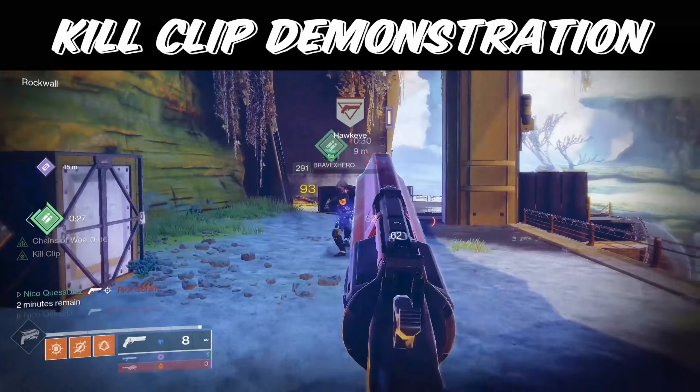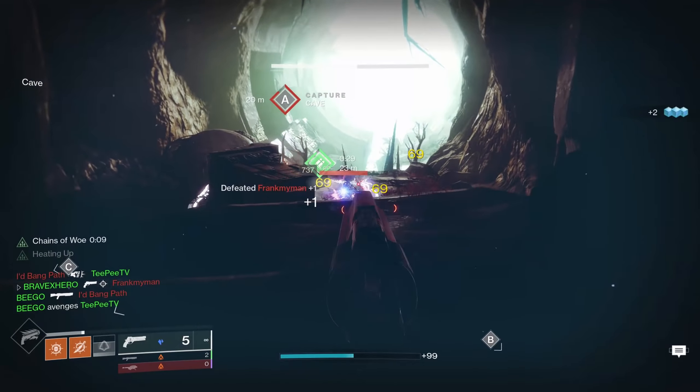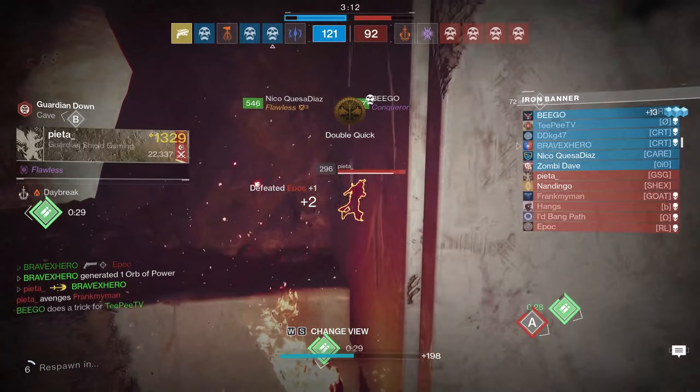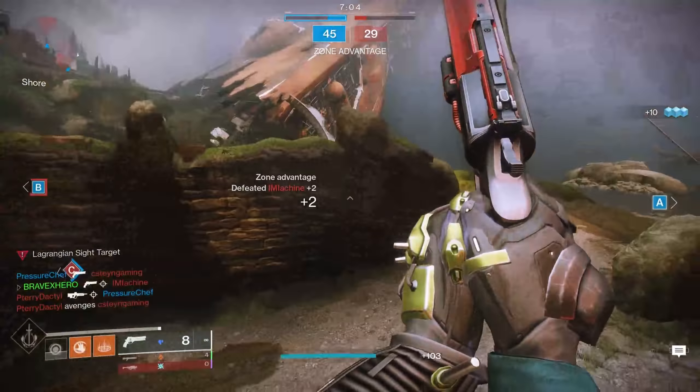As for the Time Lost Fatebringer, you have perks like Opening Shot, Frenzy, Eye of the Storm, and Adrenaline Junkie, all of which are great when paired alongside Explosive Payload. Even putting all these perks and stats up against each other, there really is no difference between the hand cannons. While Fatebringer brings Explosive Payload to the table, IS Luna brings Rangefinder, allowing you to be more consistent in the aim assist department.